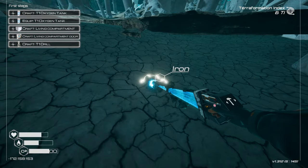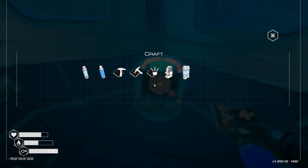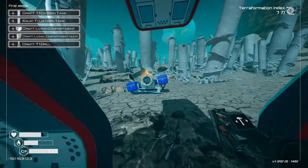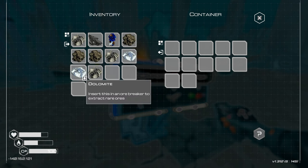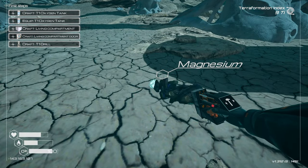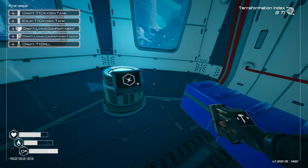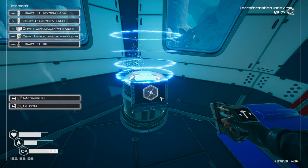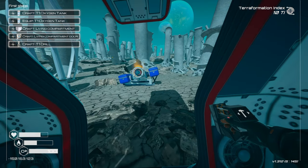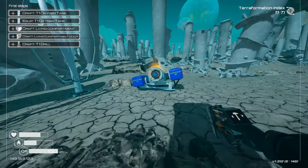Picking up dolomite for cobalt; iron is always needed. Grabbing more silicone. Actually, I'd rather have cobalt and magnesium. Inserting two dolomite into the ore crusher — hopefully getting cobalt. I can now craft a deconstruction chip with silicon and magnesium — great, so I can deconstruct stuff. The T1 oxygen tank requires cobalt and magnesium; cobalt should come from the crusher soon.